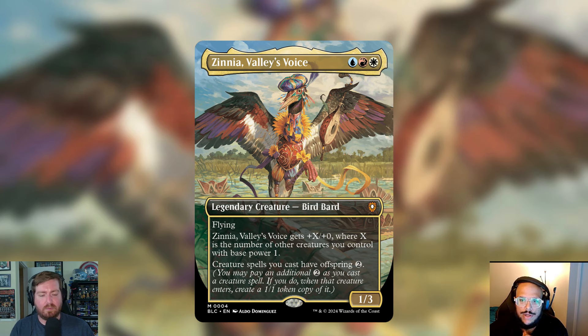The face commander is Xenia, Valley's Voice — blue, red, and white for a 1/3 legendary creature Bird Bard. It has flying and gets +X/+0 where X is the number of other creatures you control with base power one. It also has a really fun ability: creature spells you cast have Offspring 2. Offspring lets you pay an additional two mana as you cast a creature spell; if you do, when that creature enters, create a 1/1 token copy of it. This deck wants to go wide and cares a lot about ETBs — enter the battlefield triggers — and is chock full of them. With flying evasion, Zinnia is going to be super strong, and all those creatures making 1/1s will get out of hand pretty quick.